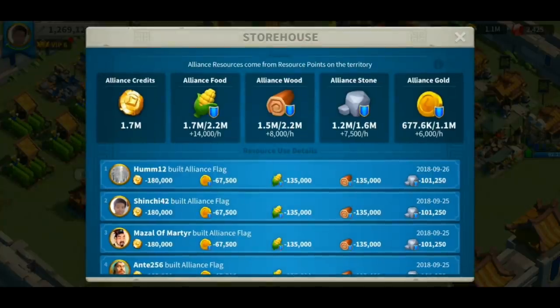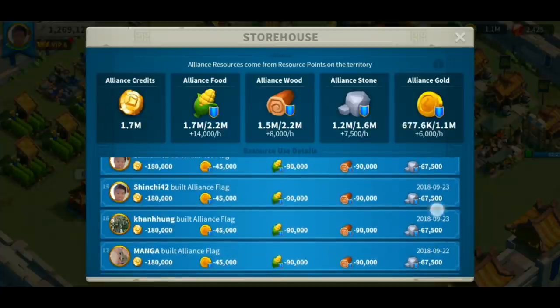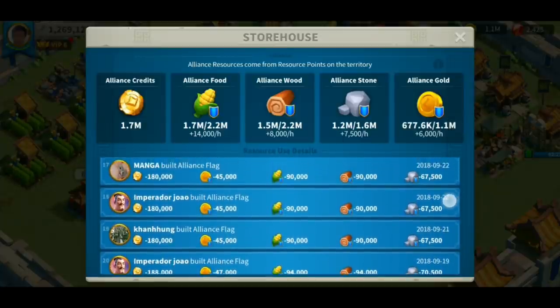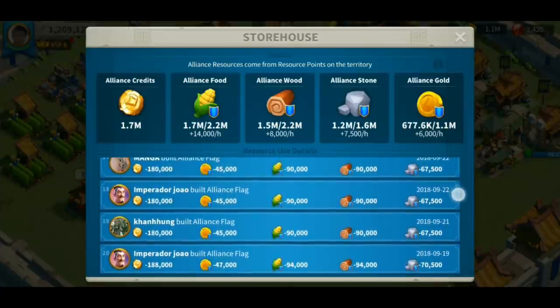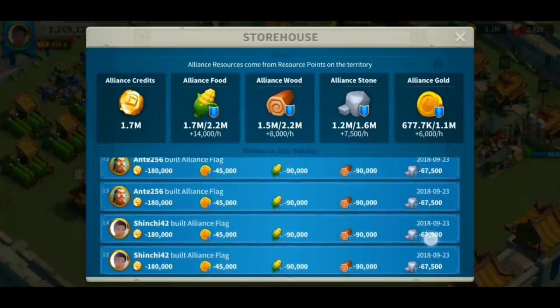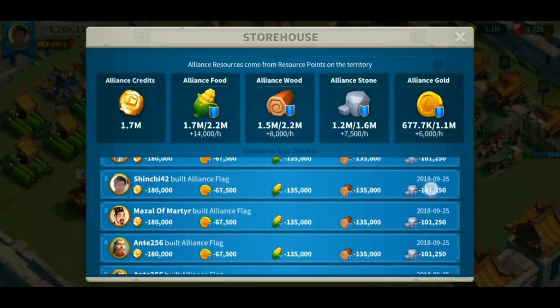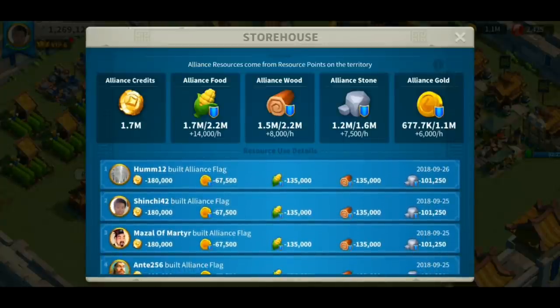Now let's navigate to the storage. Here you can see how many resources your alliance has and the max cap of your storage resources. When you click the eye icon, it shows you how you can contribute to your alliance and how to gather these resources. You can also see who's building your flag and how much it costs — flag costs increase as you build more flags. Another way for the alliance to gain resources is by farming inside the alliance territories. This is why strategically placing your flags is crucial — placing them in resource-rich areas will definitely boost your alliance resources.